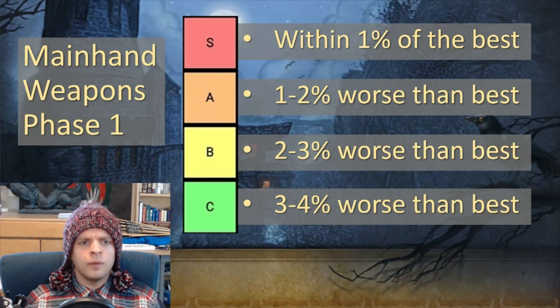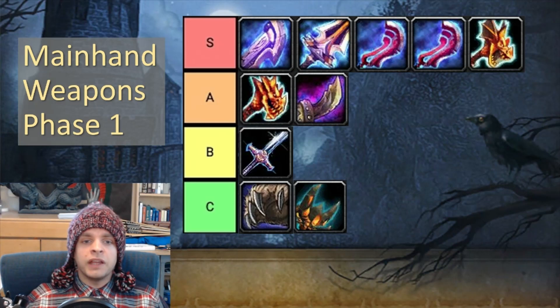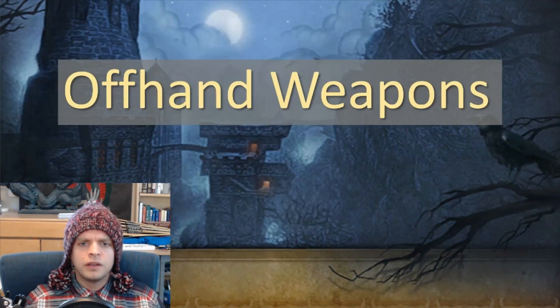Now let's look at this tier list all at once. S tier weapons are within one percent of the best; A tier weapons are one to two percent worse; B tier are two to three percent worse; and C tier are three to four percent worse than your best setup. On S tier we have Blink Strike, Gladiator's Slicer, Hope Ender, Spite Blade, and Dragon Maw. On A tier we have Drake Fist Hammer and Blade Fist. B tier has Vindicator's Brand, and C tier has Big Bad Wolf's Paw and Fool's Bane.